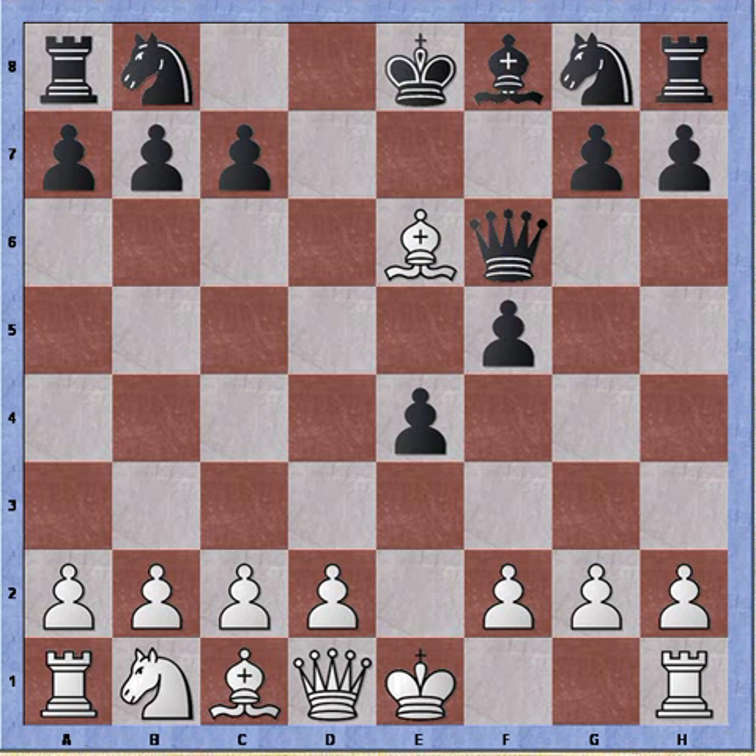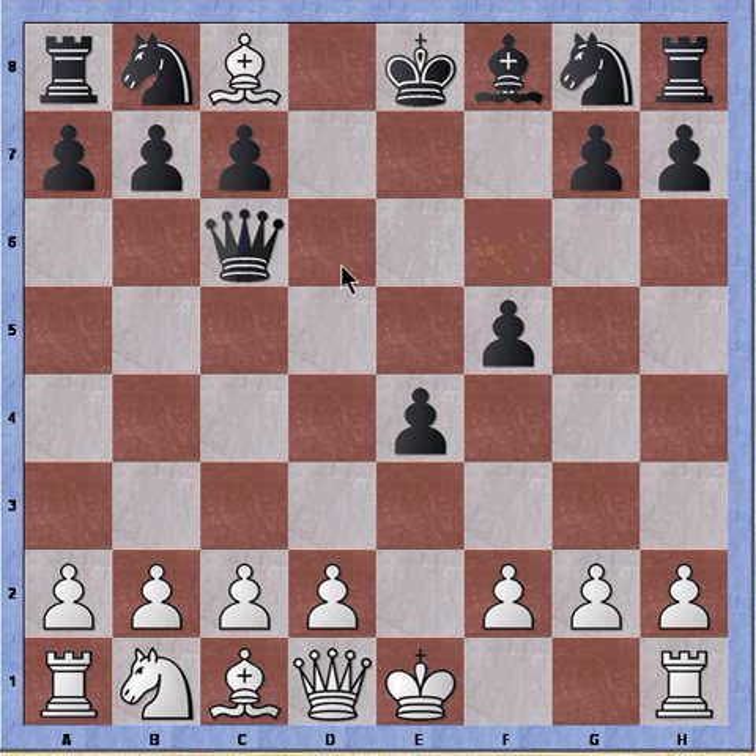And if black tries to chase it with queen to f6 — and I've had this played once or twice — he's creating weaknesses on b7. So bishop c8 attacks the pawn and there's no real defense to it. If b6, the rook becomes trapped. Queen to c6, and black will lose a pawn on f5.